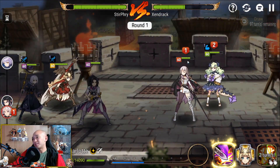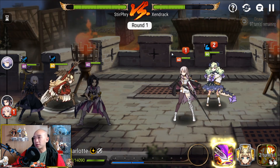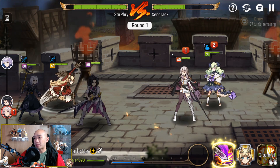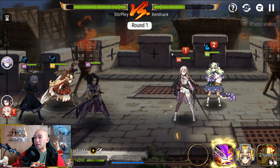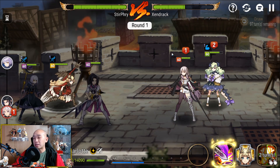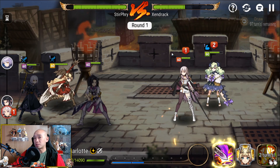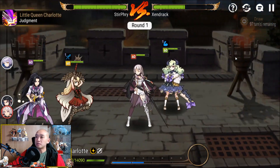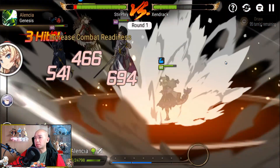5k damage to them. Her S3 was buffed so that if you attack a dark unit it will do additional damage to the other characters around them. You do not need to kill — as long as it's a dark unit it will proc the extra damage. The extra damage only cares about how much attack you have, much like Says, except Says needs to kill and Charlotte does not. They did buff her S1 damage too.